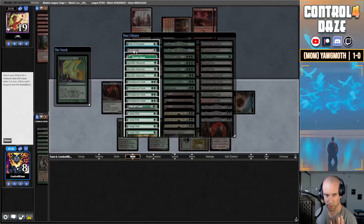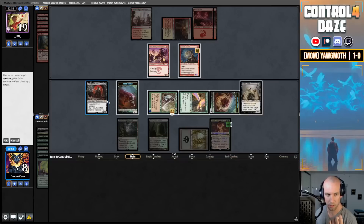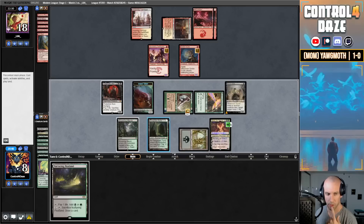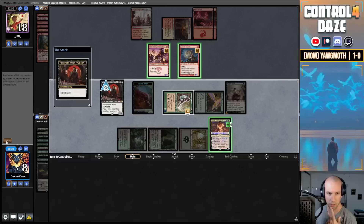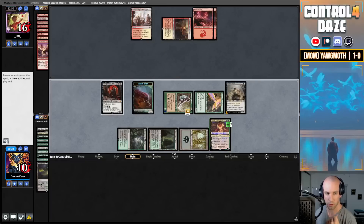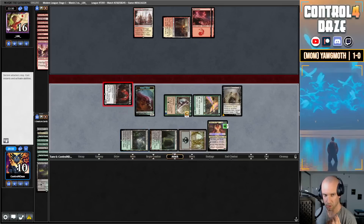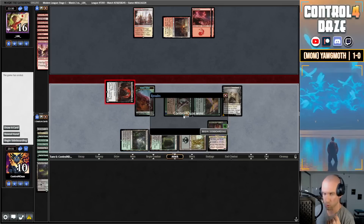We're going to get a Blood Artist from here. I'm going to minus on this Swiftspear, draw a card, and we're going to proliferate. Two more. Now we're going to swing. I'm going to leave the Insect back just in case. Harpoon's good — we're up. We're going to pull these four out and bring these four in.